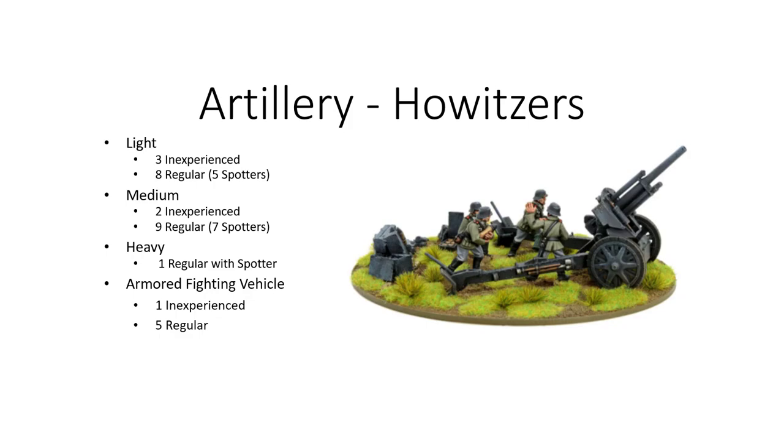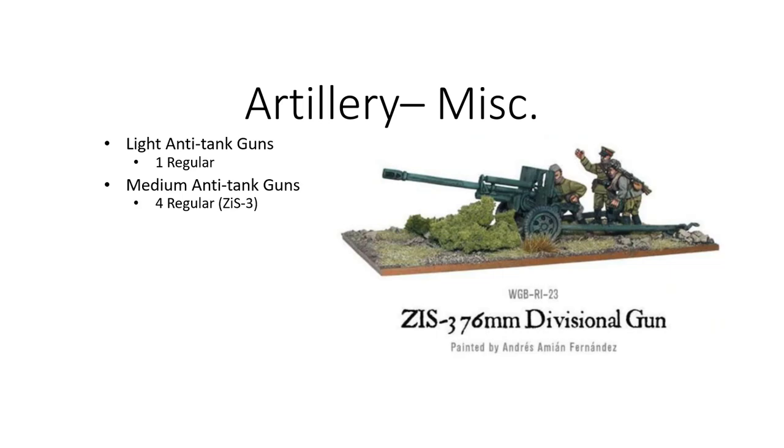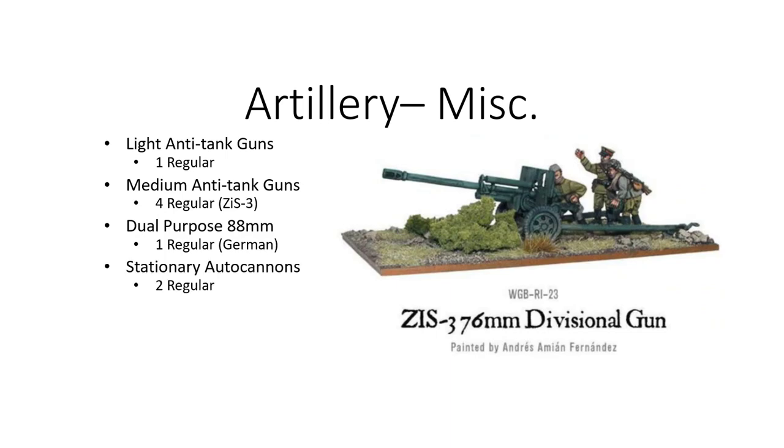There was one light anti-tank gun — a British one that can shoot for the two-inch template. For medium anti-tank guns, there were four ZIS-3s, which can shoot either AT or AP. There was one regular dual-purpose 88 run by the Germans. Then two stationary autocannons and five AFVs used as autocannons — one AA truck, one Crusader 3 AA tank, and three Kugelblitzes. So a lot of those AFV autocannons are going to have higher armor and be able to push up and threaten quite a bit.